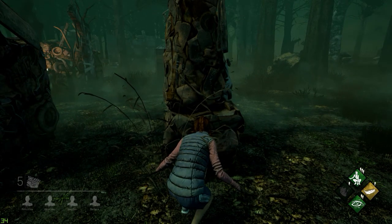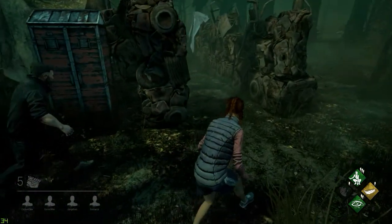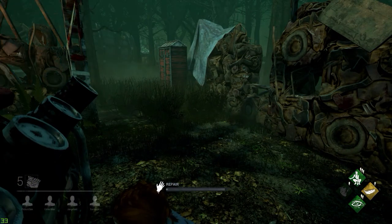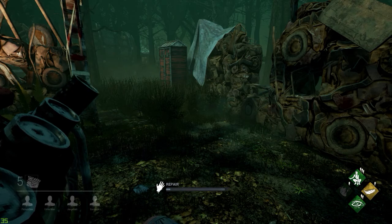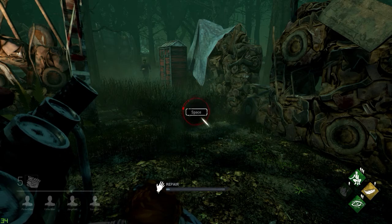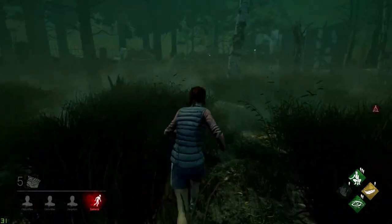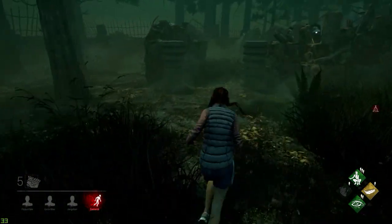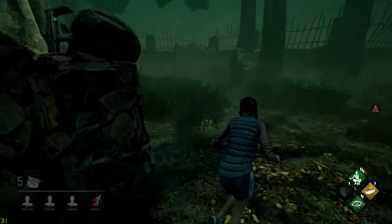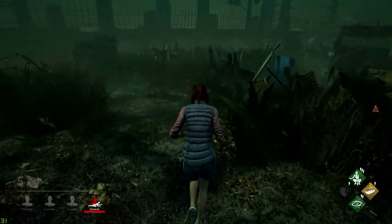Okay, into the match. There's a Dwight running this way and there's a Hex: Ruin notification. Someone's being attacked, so I need to go find this Hex Totem before anyone else does — I want those 1,000 blood points!